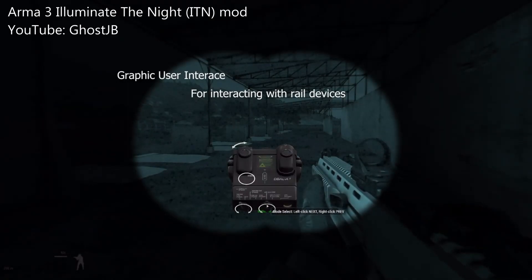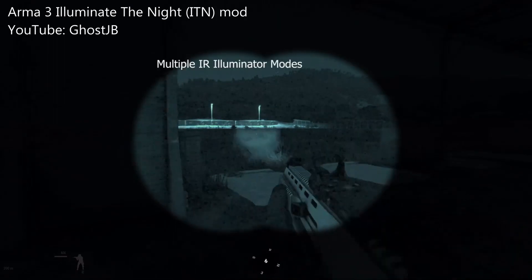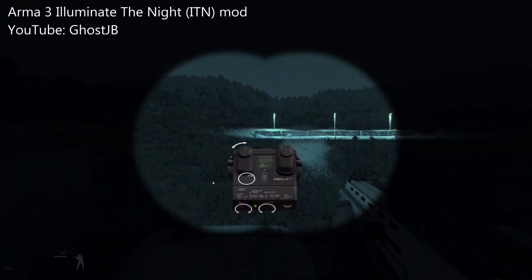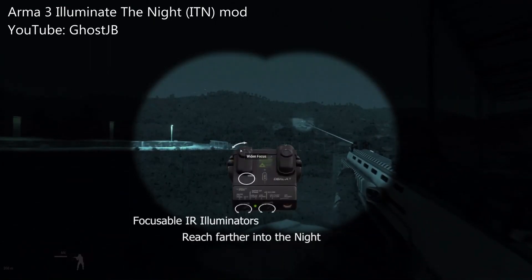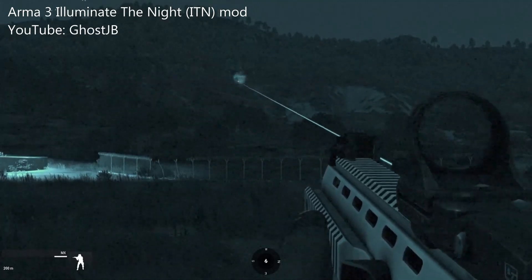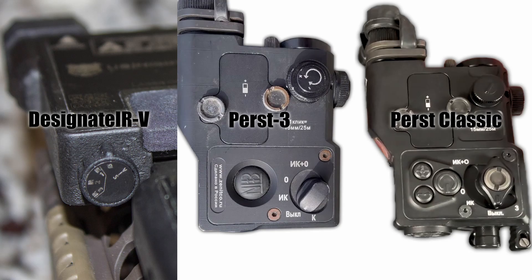Now, obviously Ground Branch is not meant to be a military simulator, let alone a laser mode selector simulator. So I think the additional amount of resources needed to properly implement the different power levels might be better spent elsewhere, and it'd be a bit redundant to add the off function as a separate selectable mode. Having said that, the game could probably benefit from a little more granularity by offering a couple more options — namely the illuminator only mode and the dual mode. This closely resembles the selector switch of the Designate IR, VPSD PS3, and PS Classic, but that is purely coincidental.